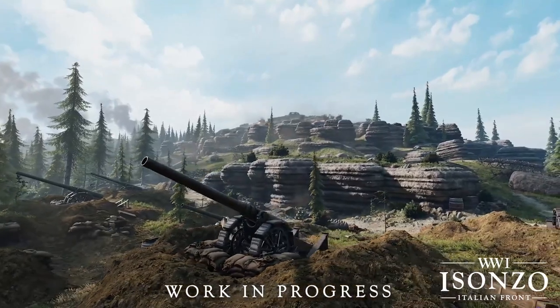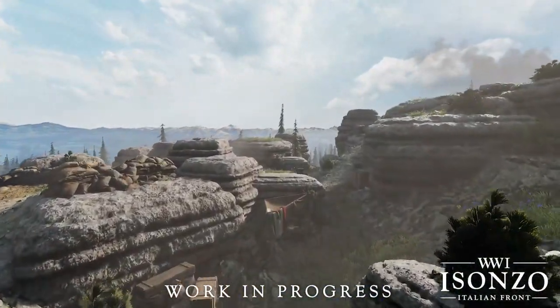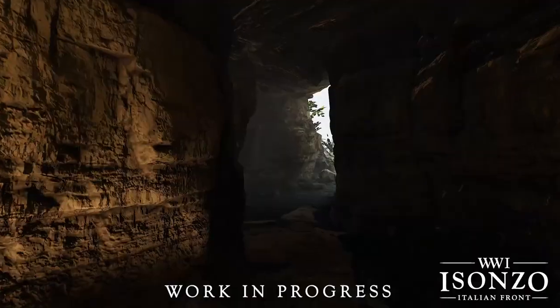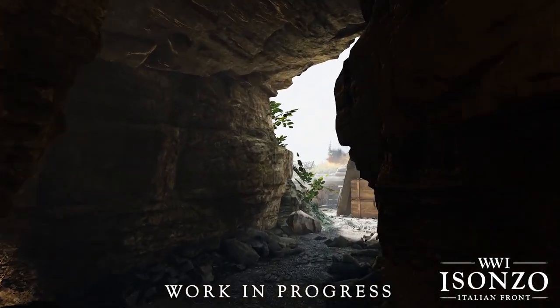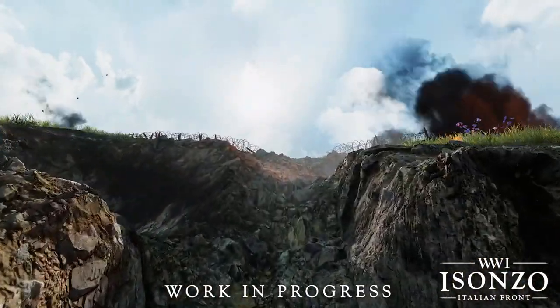These rocky paths all lead up to a single supply cache objective that the attackers will need to destroy, which has some underground tunnels into the mountain adjacent to it. Unfortunately we didn't see any of the interiors of this in the map flyover, but I'm sure this is very tense to clear out.